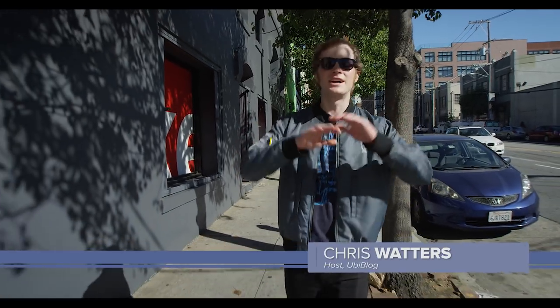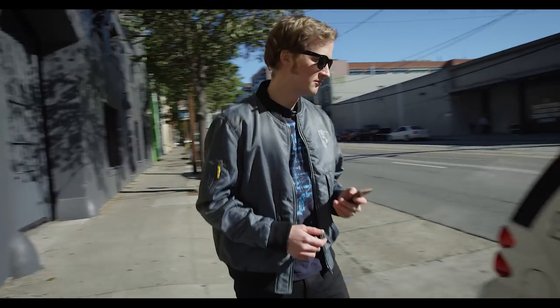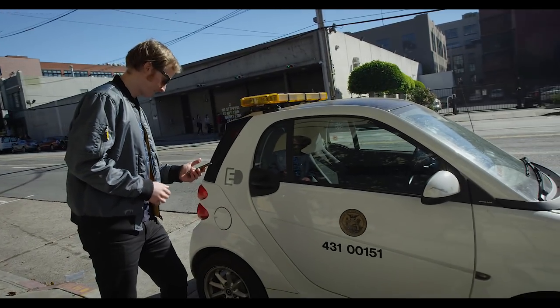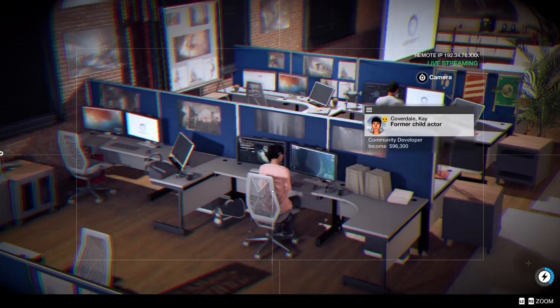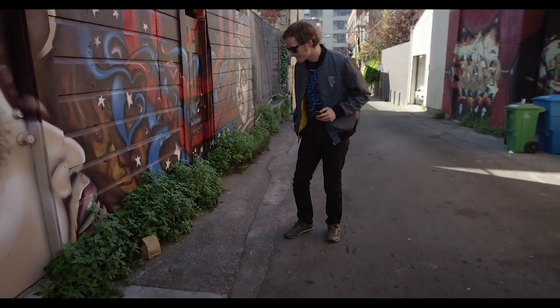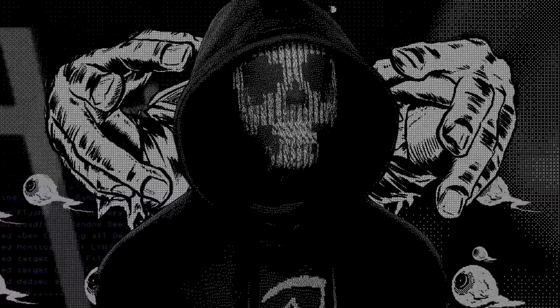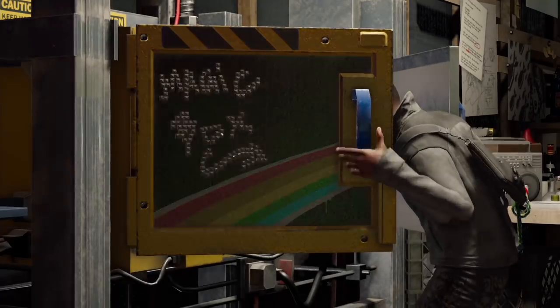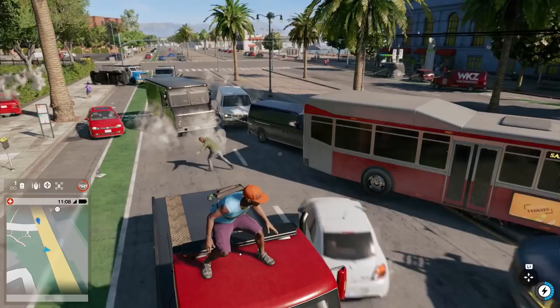It's Watch Dogs 2 time! Time to cut loose in the San Francisco Bay Area open world and do things you'd never dare to — like steal cars, infiltrate the internal networks of multinational corporations, and pick up crumpled paper bags you find in alleys. But in order to realize your true hacker powers of exposing corrupt organizations, making cool gadgets with your friends, and forcing cars to square dance, you're going to need money, research points, and key data.